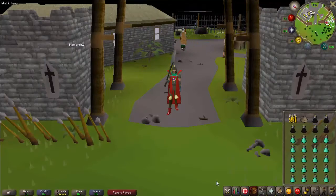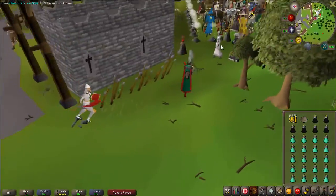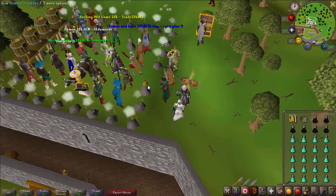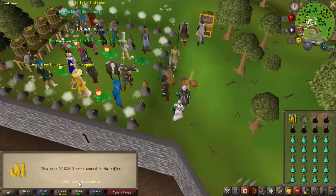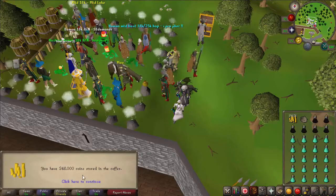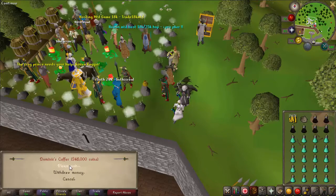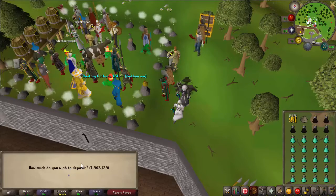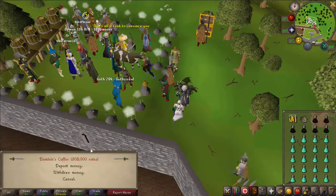To start a game, go to the Game Square. You will see Dominic's Cuffer there — use it. After that, you will use your Bank PIN and see how much coins you have in the Cuffer. You have to put over 6k in this Cuffer. I recommend putting around 60k in it, because that equals 10 games.